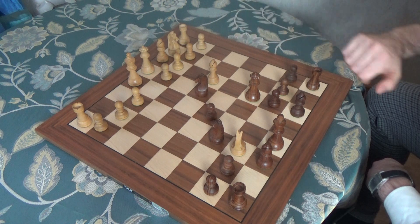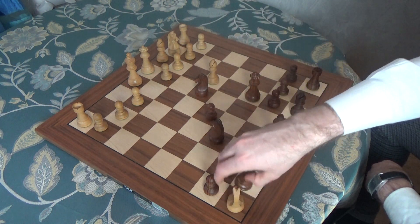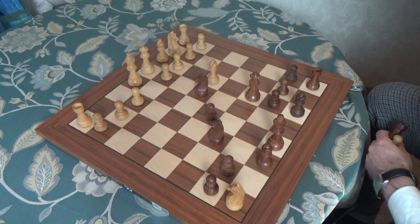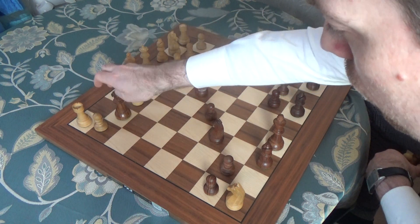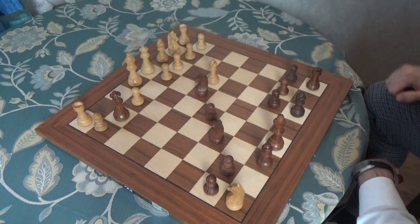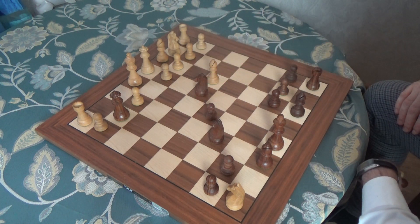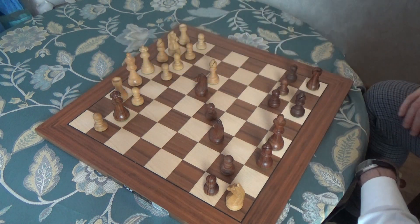The good move here for white is to take on h8. So they are a rook and a pawn up. And here, black takes on g2. They are already winning, as this rook is attacked and the knight starts to play.